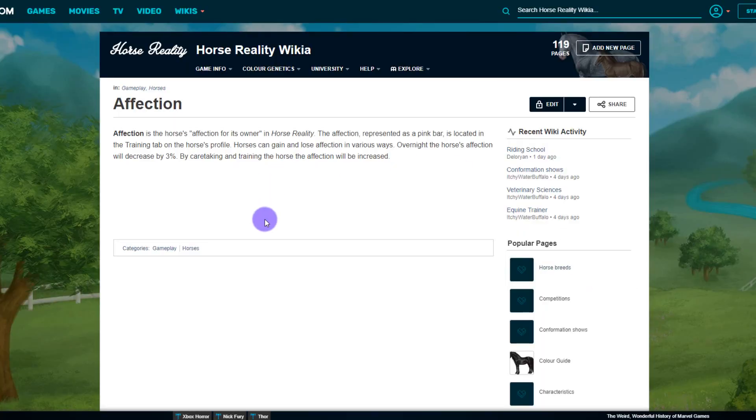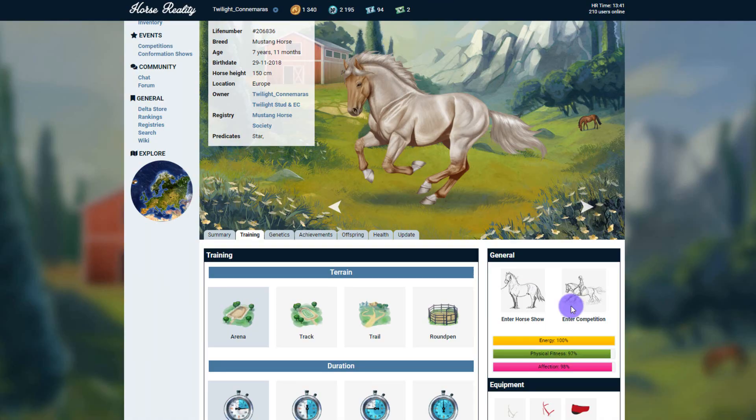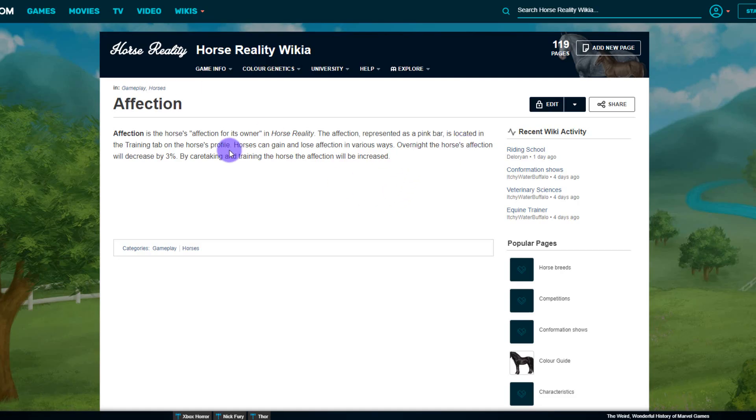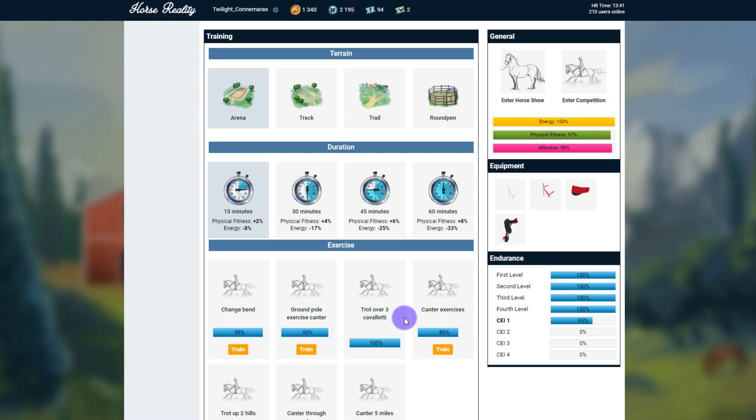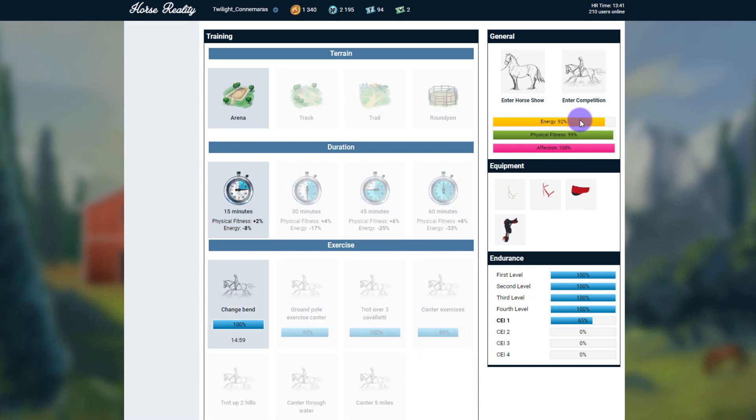The next part is affection. The horse's affection is basically its affection for its owner in Horse Reality. The affection, represented as a pink bar, is located in the training tab of the horse's profile. Horses can gain and lose affection in various ways — overnight the horse's affection will decrease by 3%. By caretaking and training the horse the affection will be increased. So if we put Wonder in for a little training on the changing band, you can see that her affection has increased.